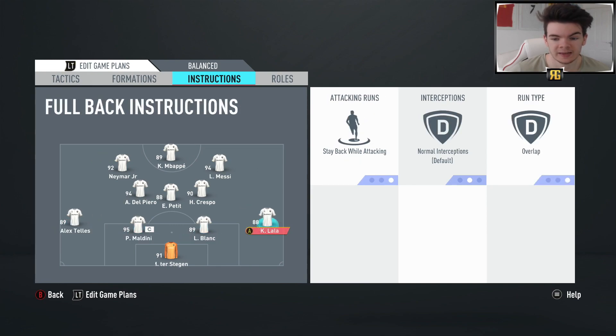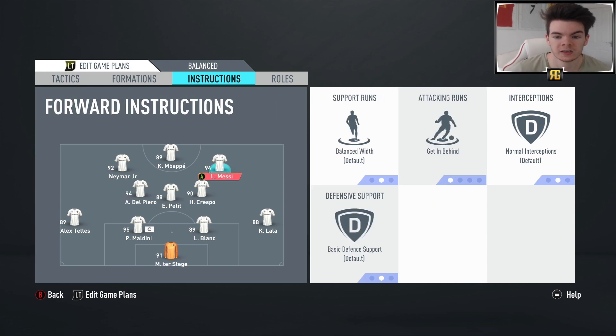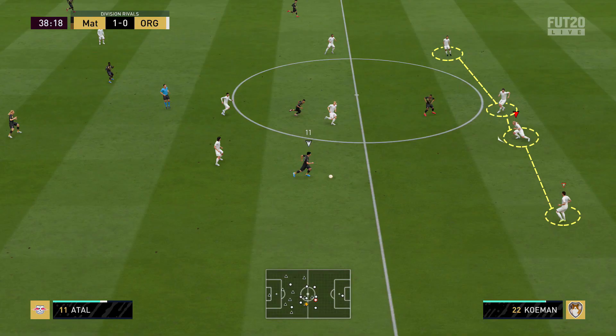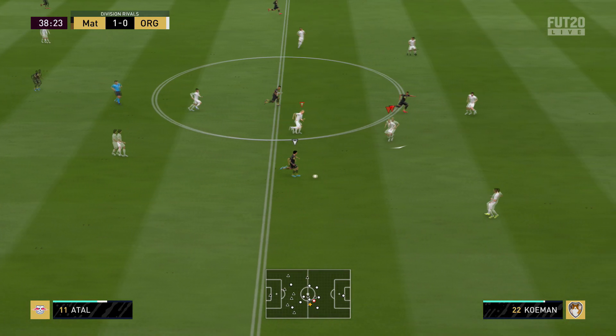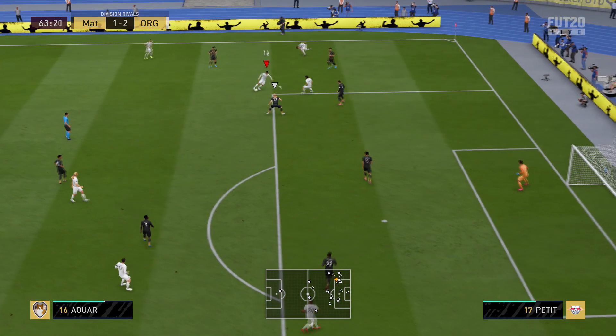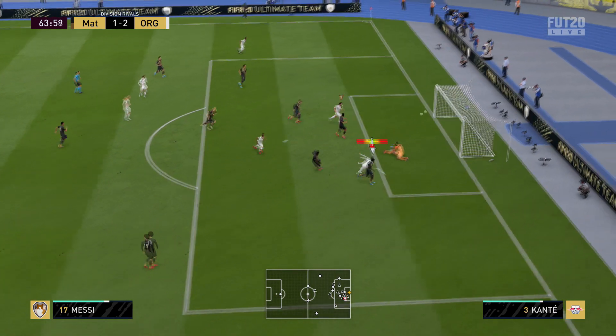The defenders stay back while attacking. Petit, the midfielder, I like to play more as a CDM, so stay back while attacking and stay on the edge of the box. The two outside midfielders, Del Piero and Crespo, have got balanced, with getting to the box with crosses. The two wingers on getting behind, and then Mbappe on stay central and getting behind to utilise his pace. Attacking-wise this formation is one of the best for sure, very easy to score goals. Even if you don't have great calibre players, you should still be able to create a lot of chances.